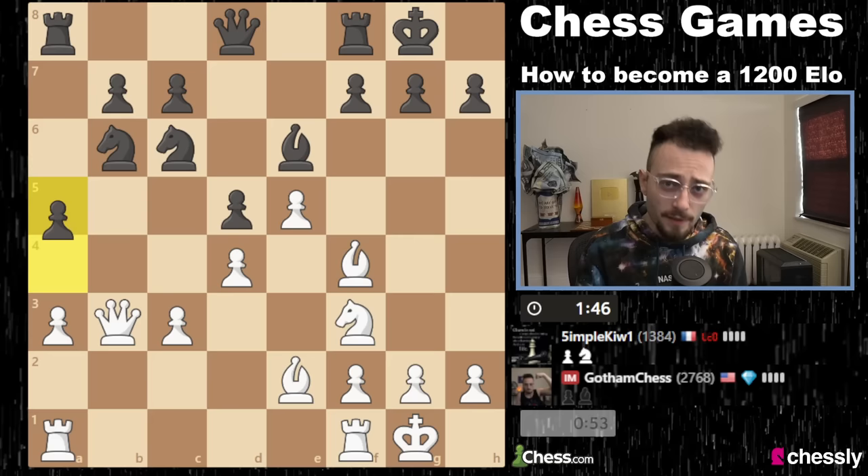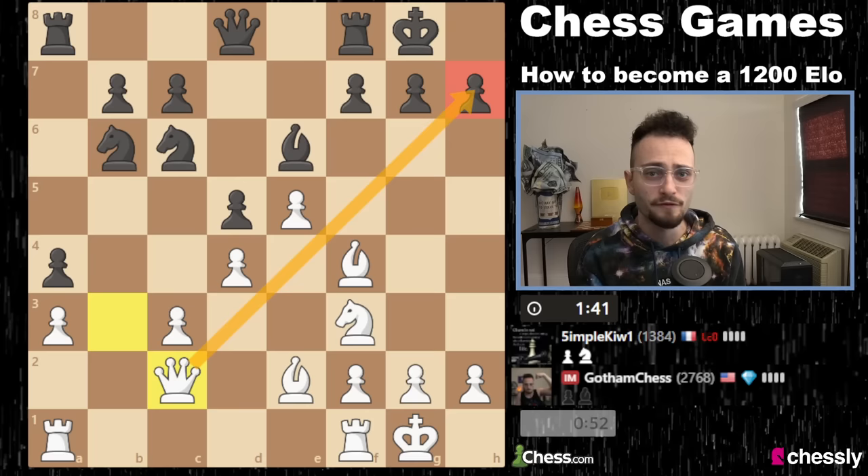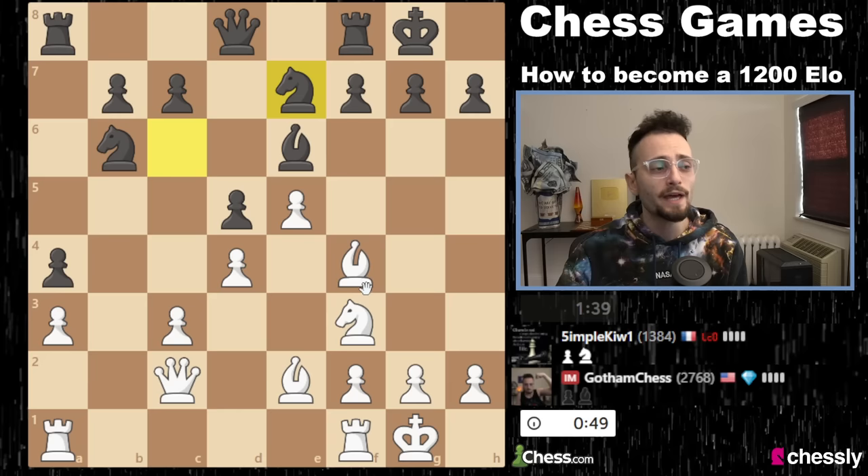The secret to beating players higher rated than you is to attack them. It's not to play defensively and survive — it's to attack them. Nobody likes to be attacked. Nobody. I don't care if they're 250 points higher rated than you. Watch how quickly my opponent disintegrates with this attack coming. Knight e7 — the idea is to go here. Very smart idea by the way. I have to give a lot of credit there.